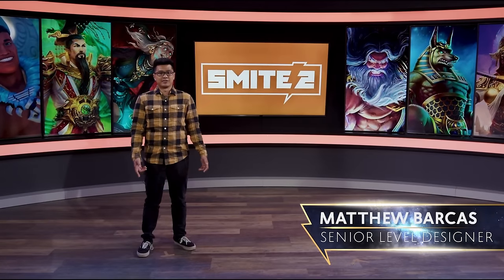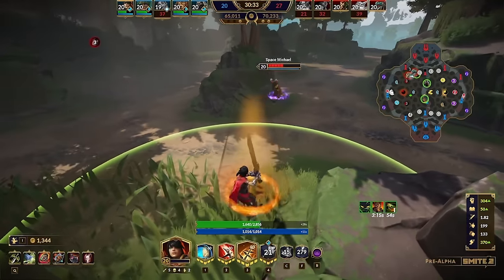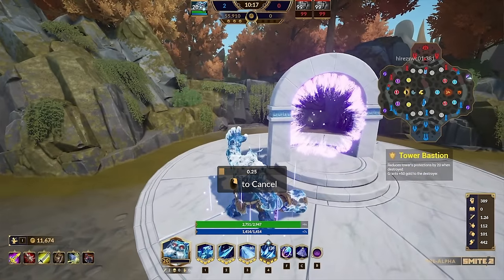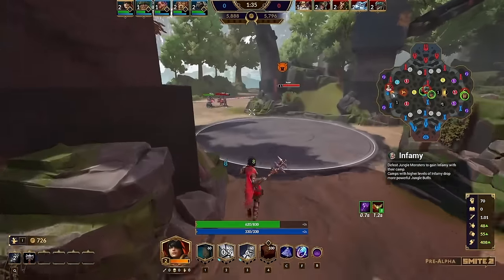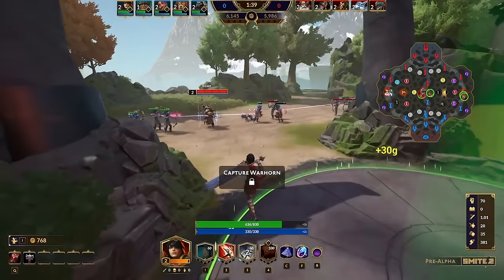There's even more new in Smite 2 to reward tactical and creative play on the Conquest map. Ambush your enemies from new stealth zones, and make clutch rotations through portals connecting outer lanes. There's an all-new way to intentionally interact with the map through a button press — use this to fight over the Warhorn, which strengthens your minions, or to pick up a buff. That's right, there are no more accidental buff pickups in Smite 2.